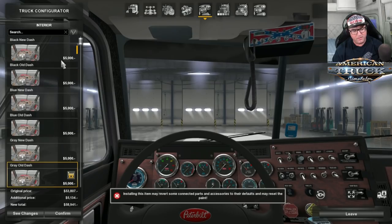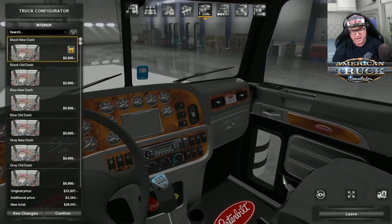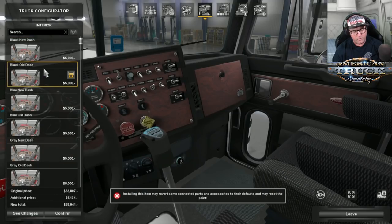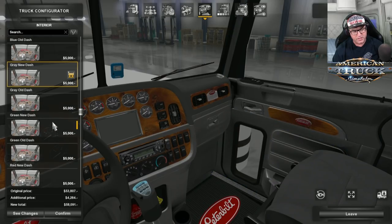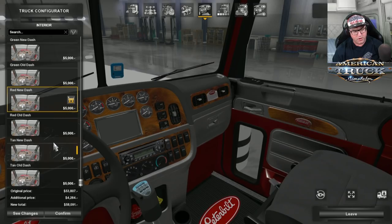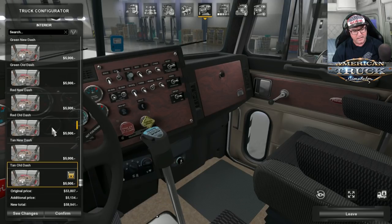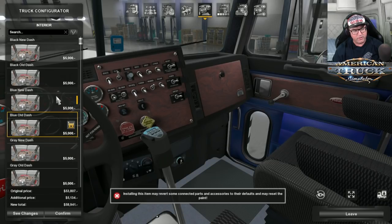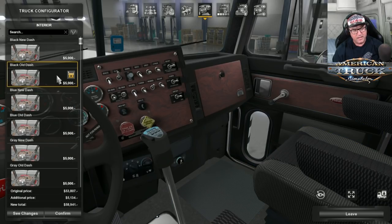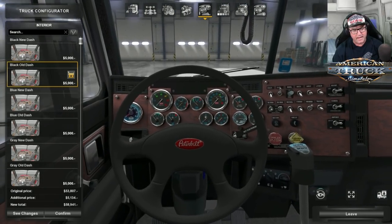For interiors, we've seen this before in the P389 Custom — it's pretty much the same. You've got an old dash and a new dash, and different colors for each. There's a whole heap of different colors you can choose from. I don't know about the blue, but I like the old school look. I'm going to leave it on the black old school dash.